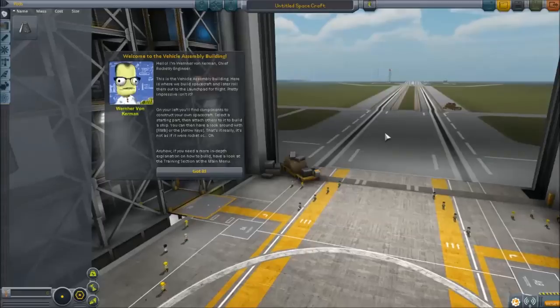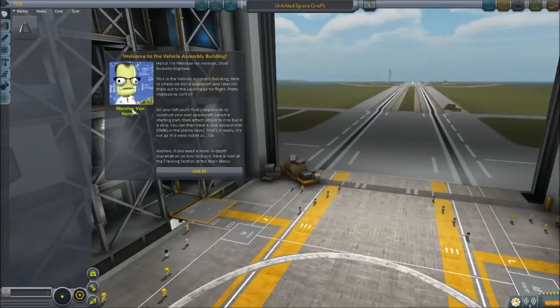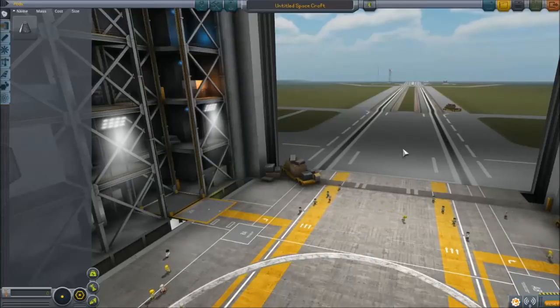We're going to go to the Vehicle Assembly Building, and we're going to be greeted by Werner Von Kerman. He's a tribute to Werner Von Braun, who actually got America into space — he was a German scientist and space architect. You can go look him up on Wikipedia.